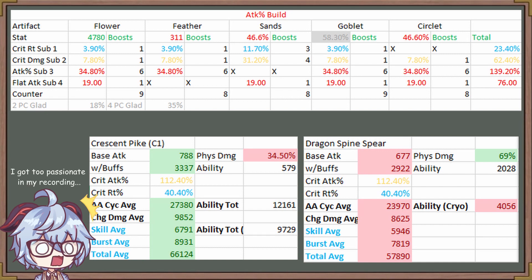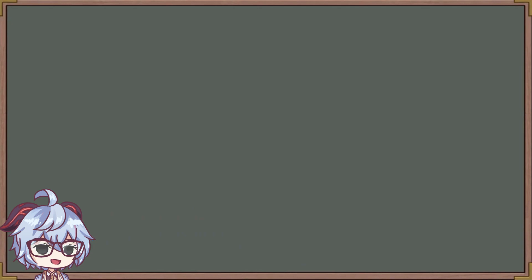Some of you might be wondering why this is the case. The base attack gap really does make a huge difference. The difference of almost a hundred points between Crescent Pike and Dragonspine makes such a significant difference that Crescent Pike, in almost all cases, is unfortunately always going to be a better spear than Dragonspine Spear for Rosaria. I feel like I've covered almost all angles — Crescent Pike is just better than Dragonspine almost all the time.